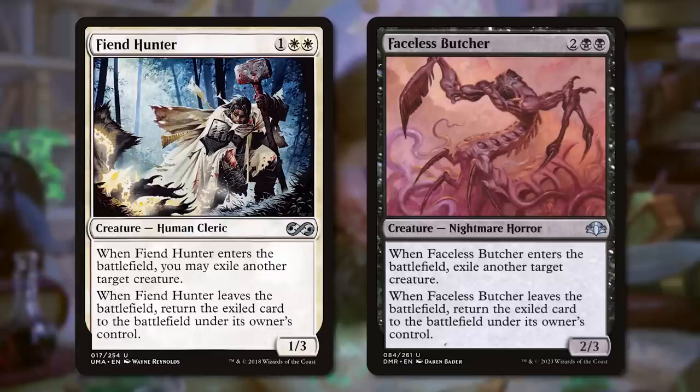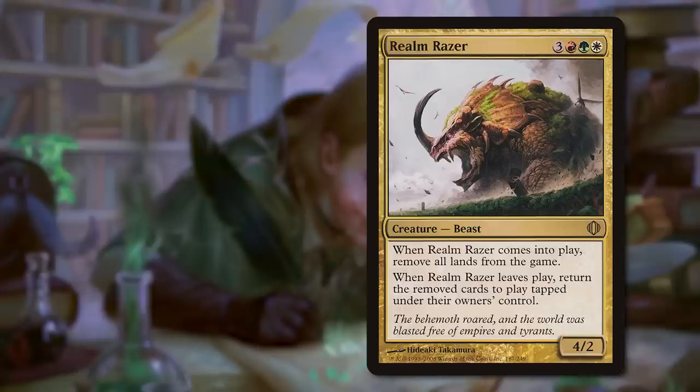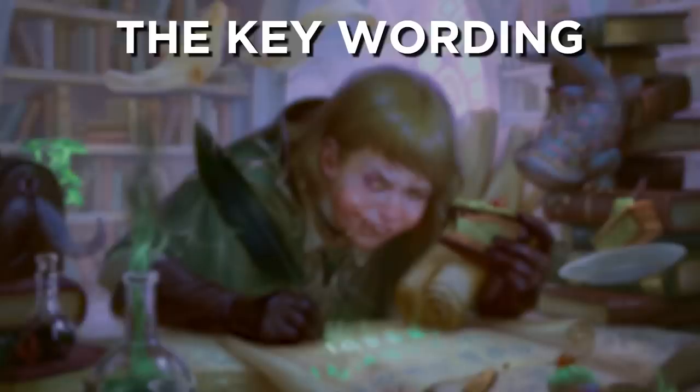Fiend Hunter is far from the only card to use this combo. Want it in black? You have Faceless Butcher for creatures, or Mesmeric Fiend to take a card from their hand — not to mention its brother, Tidehollow Sculler, too. You can do it with Spell Queller to repeatedly counter spells. Want to Armageddon the board? Cast Realm Razor, kill it in response to the trigger, and all lands will be gone forever.